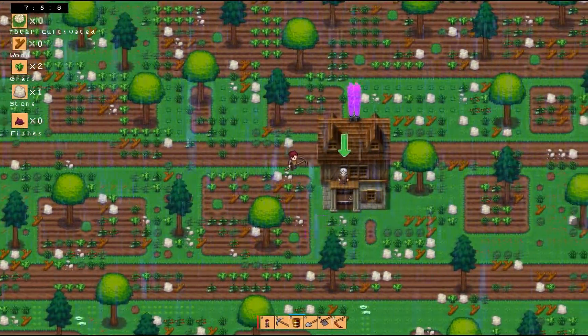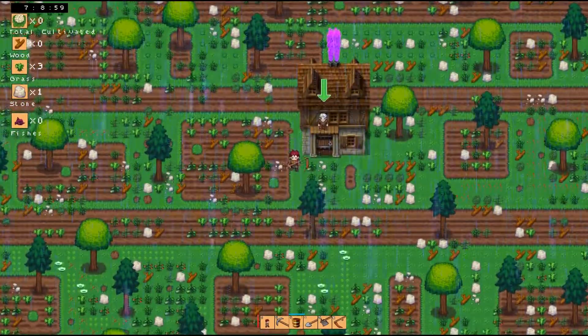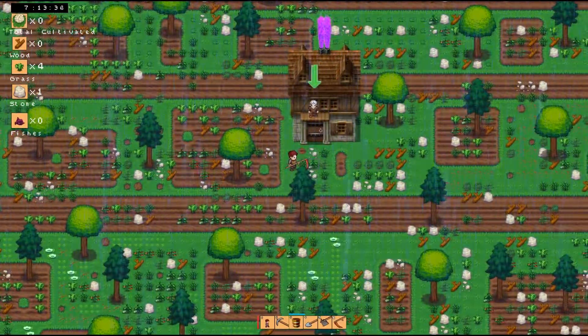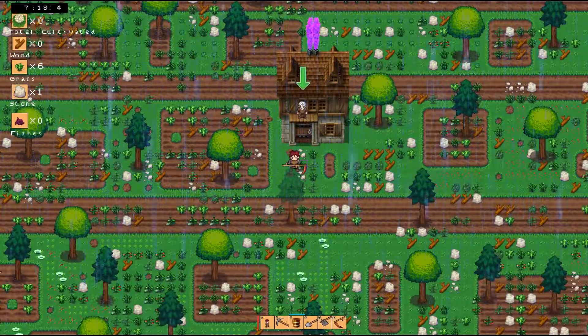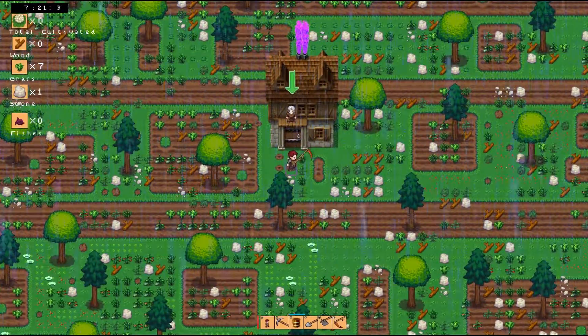We got a guy with an arrow, so I figure let's go see a guy with an arrow. That works just fine — with the stone it took a few tries. Wait, are you trapped in your house by shrubbery? What's up with that? Poor guy. Guess that's why he's out on his balcony. He's like, help, help, I'm overgrown.